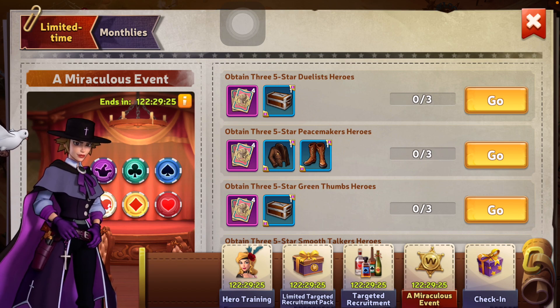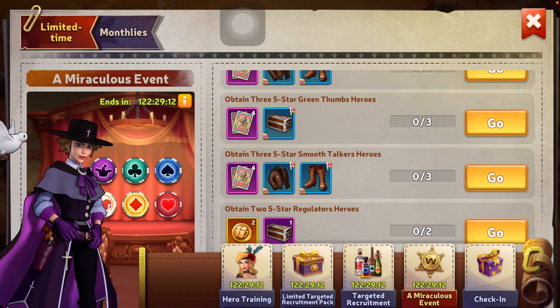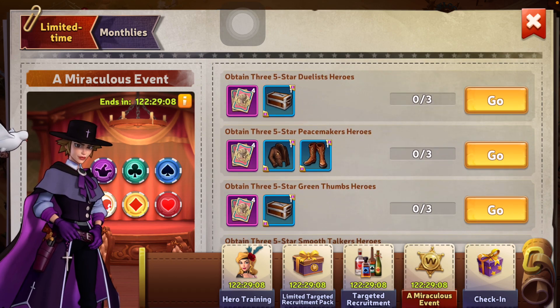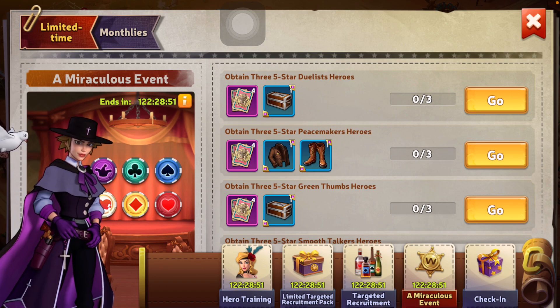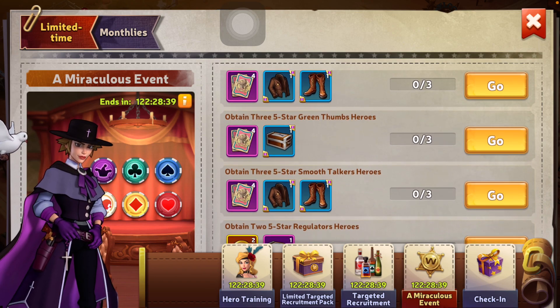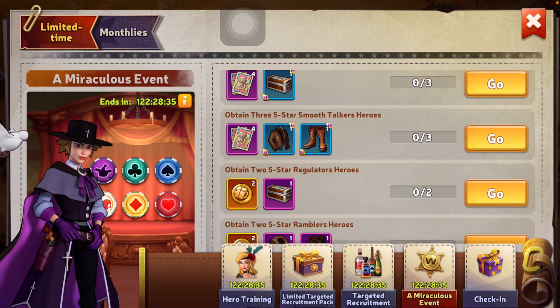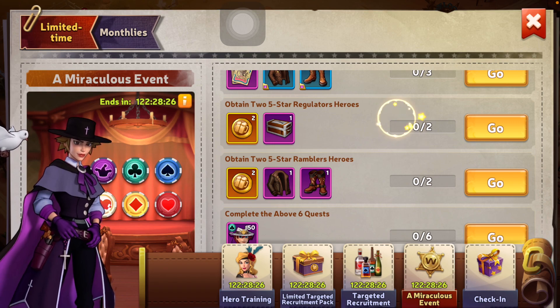This Miraculous Event gives you score based on characters from certain classes that you get. All of these are five-star. You can get five-star characters either by fusing four-stars up to a five-star, or by getting an innate five-star — typically the purple or yellow ones, which are called legendaries. The first task says: obtain three Duelists, which are the Spades. Then obtain three five-star Peacemakers — that's Hearts — three five-star Green Thumbs — Clovers — and three five-star Smooth Talkers — Diamonds. Then we have obtain two five-star Regulators, which are the white jokers.